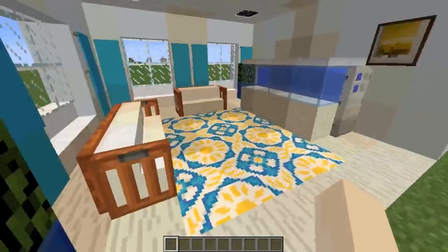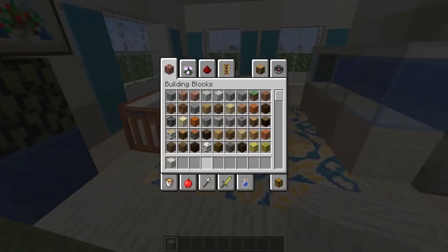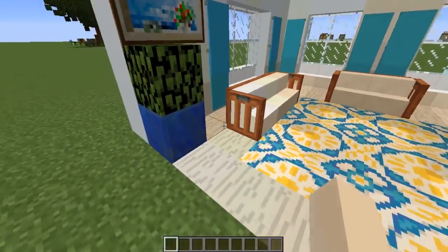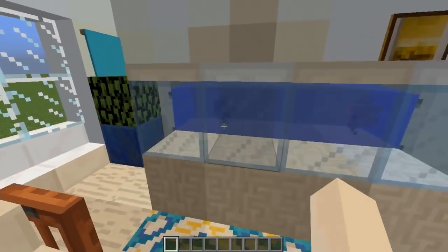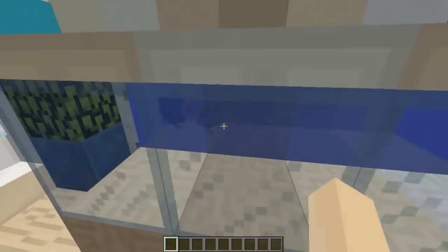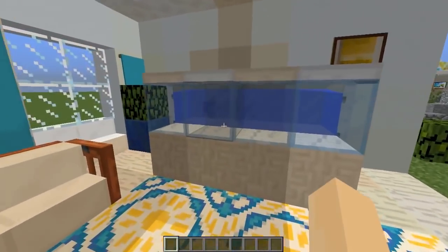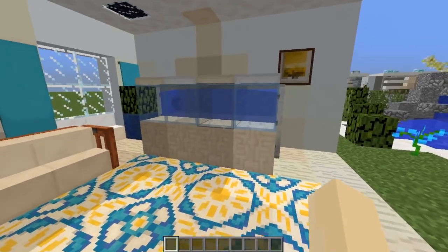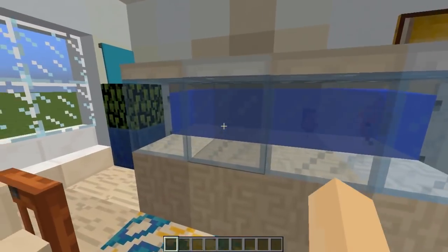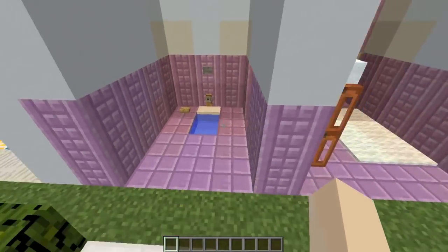My first room here is designed as a beachy room. I've used the mushroom stem block as flooring because it looks like a white wood. I've made some chairs with acacia trapdoors on the edge, and there's a fish tank with two little tropical fish in it. I'm not showing more aquariums in this build because I've already done a separate video showing 25 different realistic fish tanks you can build — I'll link that down below.